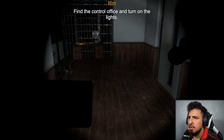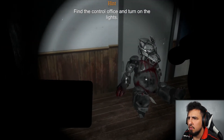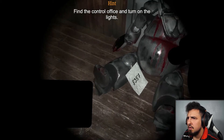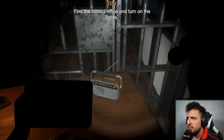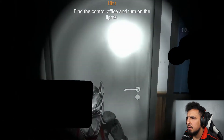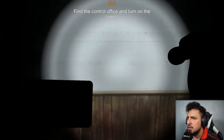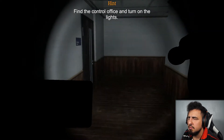Oh, it must be over here — I'm getting close. The doors lock with a key card. Oh god, it's that bear! There's something here — 8-3-5-7. That's definitely a combination of something. 8-3-5-7.